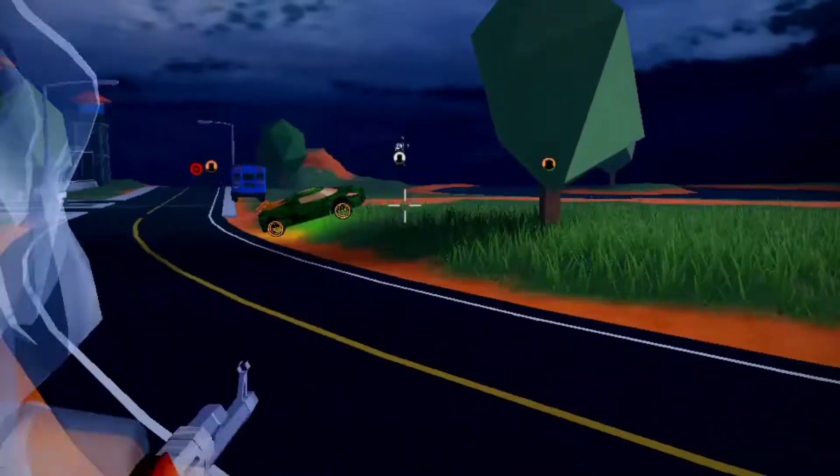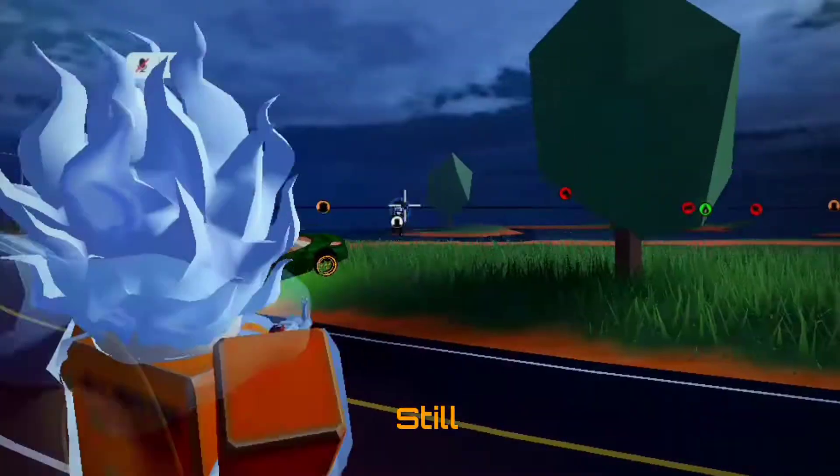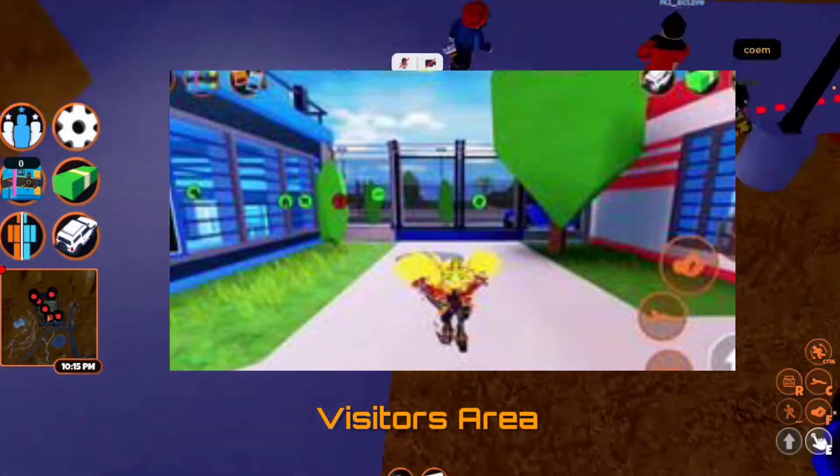Now this glitch was patched in the current October Season 18 update, but I found another way how you can still do it. Firstly, to escape fast, I recommend standing next to this fence near the visitors area.